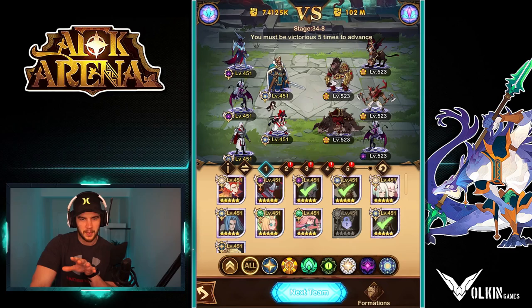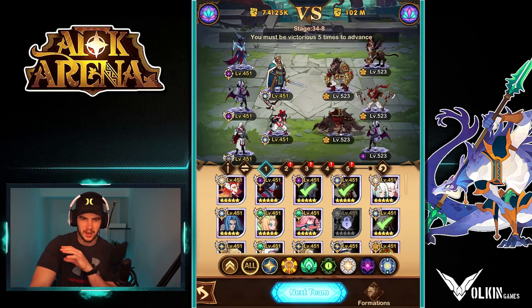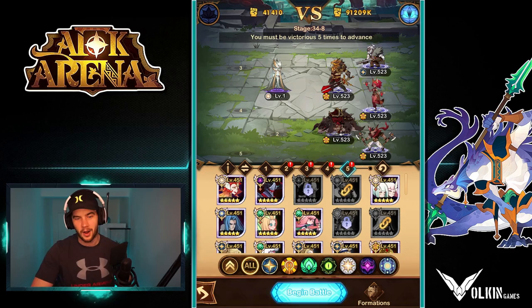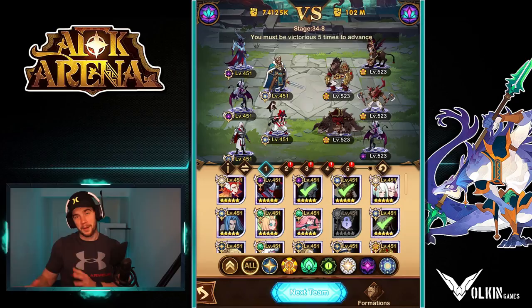Now, when you get to five teams, I want one team being a Gwyneth comp, one being the Eron comp — so Gwyneth Zolrath comp as one with Eron — then we've got the Khazard team, and I want one being a lockout comp, and then I want to make Ezio the next one. So I'm going to set up the team formations I think will work, and then we'll come back and see how it goes.